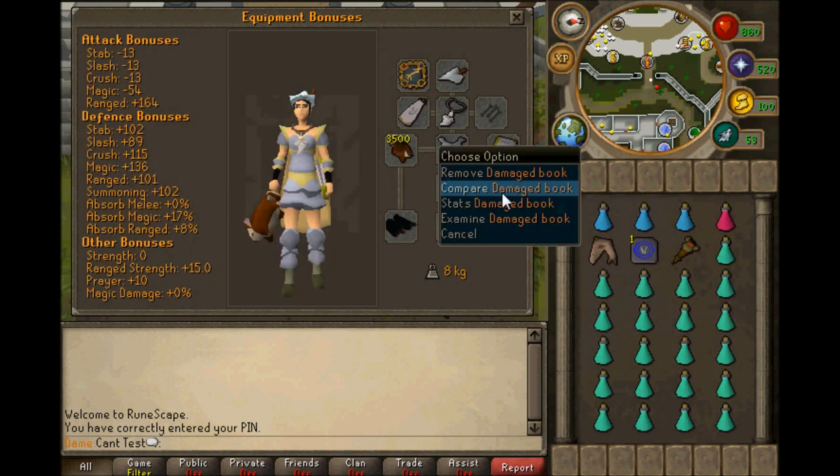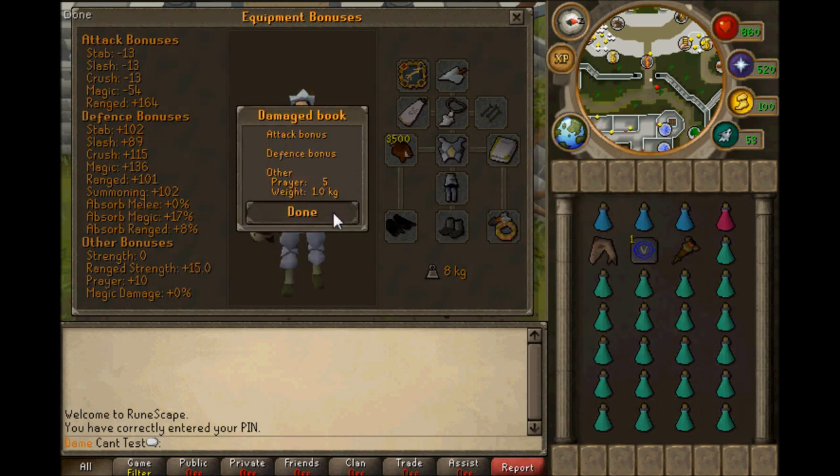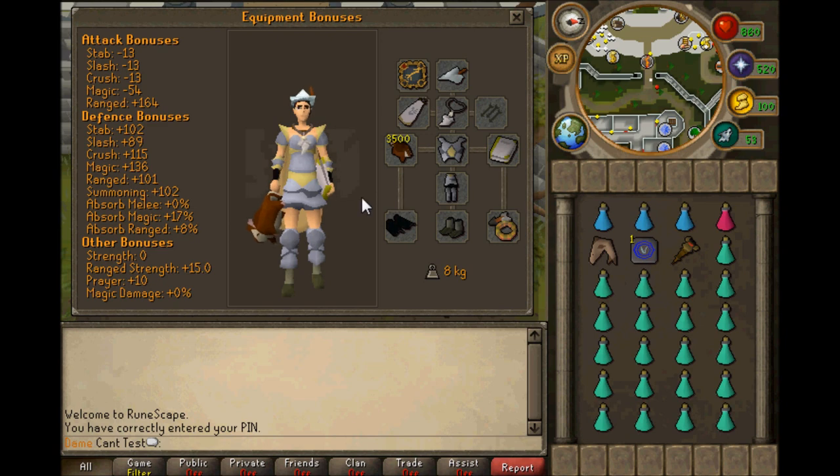I've got my damage book because it's got plus five prayer bonus. Basically you can do two things for this setup: you can either go for a really high range attack bonus, or you could go with void, which will hit higher. But because chins are so expensive, you want to be hitting as often as possible, so you need the higher range attack bonus.